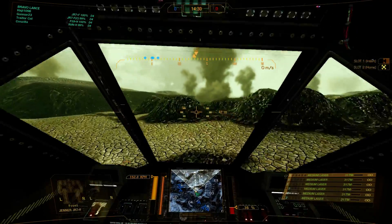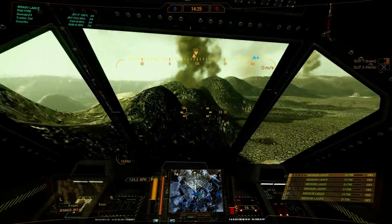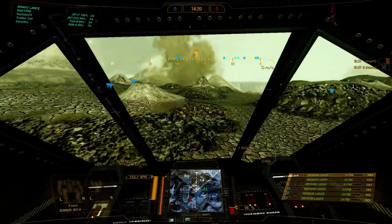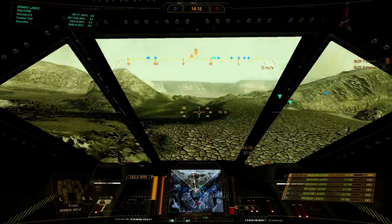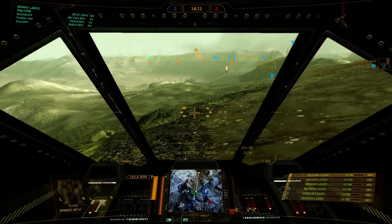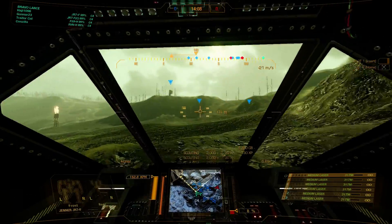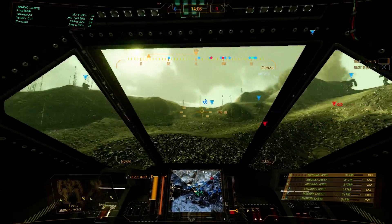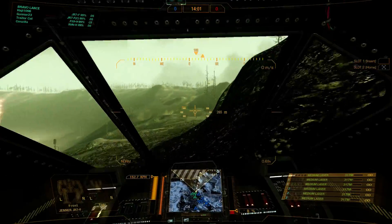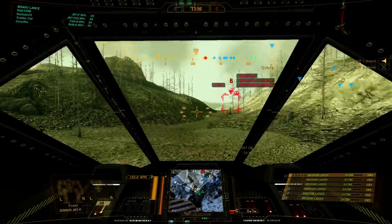I want you guys to break off and go back behind me to C4 right now. Follow me into C5. Communication is important — if you see something that you don't think I see, speak up. I'm going to check this flank right now.